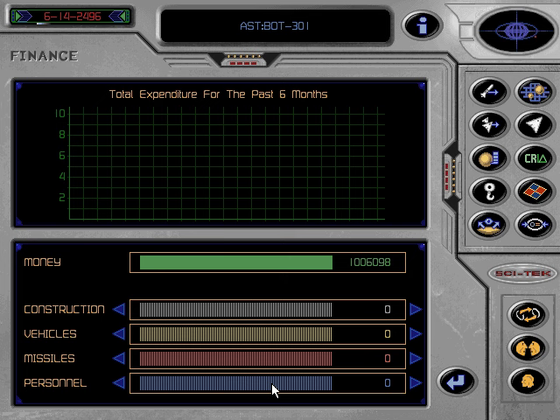There are other markets to sell your ores to, and where you can also buy and sell other items. If you wish to investigate the illegal markets, please select the other trading tutorial from the main menu.